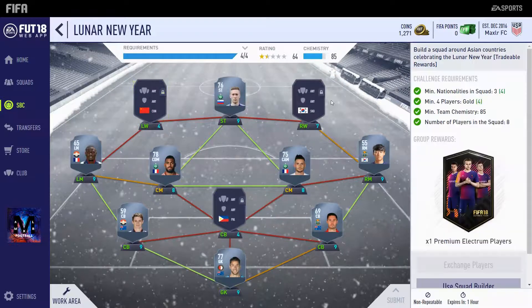These other three players are already preset. You need a minimum of three nationalities in the squad, which we already have four. Minimum four gold players, which we do have four. Minimum team chemistry of 85, which we complete exactly. No loyalty is needed, no position changes are needed, as you can see. And there are eight players in the squad, obviously. And this will give you a Premium Electrum Players Pack, as I stated previously before at the beginning.